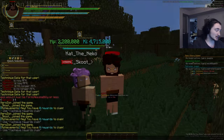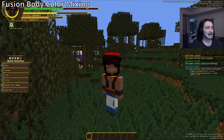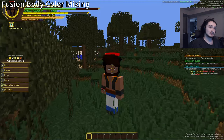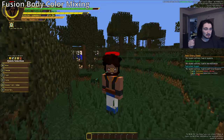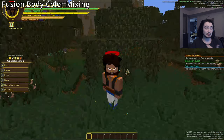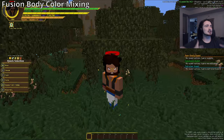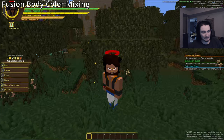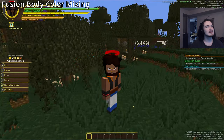For skin tone, the fusion takes 30% of the partner's skin tone and 70% of the controller's, then mixes them. A 50/50 mix looked a little weird — it looks better to keep most of the controller's tone so the fusion still resembles the controller. You get the primary hair color from the controller, plus the partner's sides of hair and the skin tone shift.